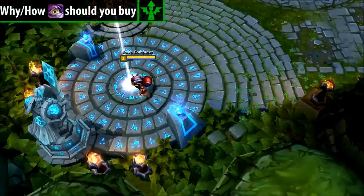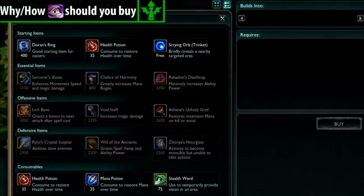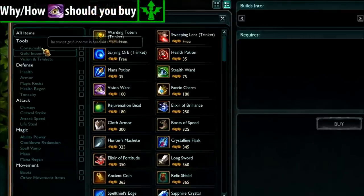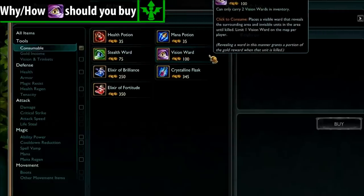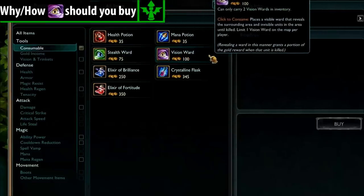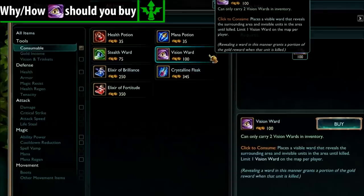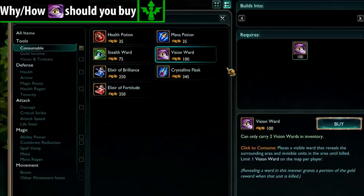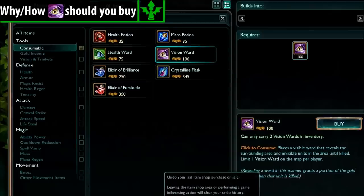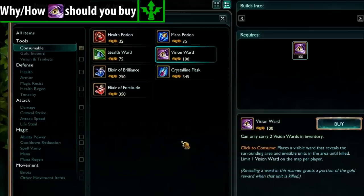Why and how many pink wards should you buy? I have a general rule of thumb: I buy one and place it without the enemy seeing me place it, so they won't just kill it. If the enemy jungler kills it on his first gank as he looks for it immediately, you may buy one more and ward the other end. Besides that, I'm quite hesitant upon buying any more.